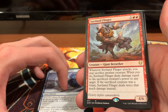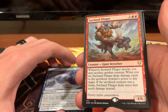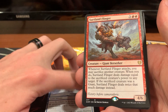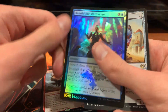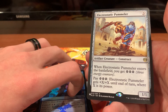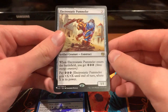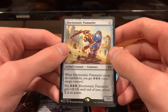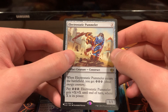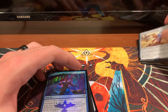Surtland Flinger — whenever Surtland Flinger attacks, you may sacrifice another creature, and when you do, it deals damage equal to the sacrificed creature's power to any target. And if it was a giant, you deal twice that damage instead. Pretty cool. We also have a Hollow Behold the Multiverse, and an Electrostatic Pummeler reprint. Very cool — I haven't seen this set in a while. This was actually one of my first sets when I started playing Magic. You can pay three energy counters and it gets +X/+X until end of turn, where X is its power.